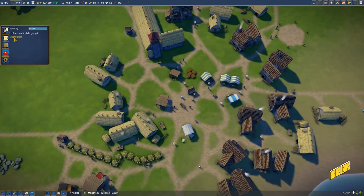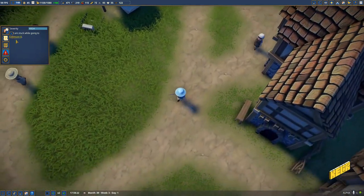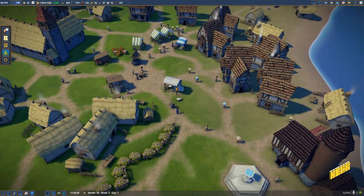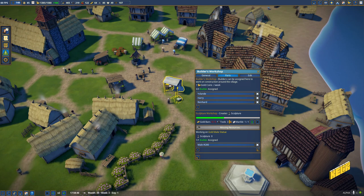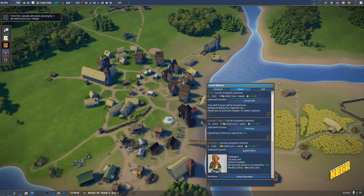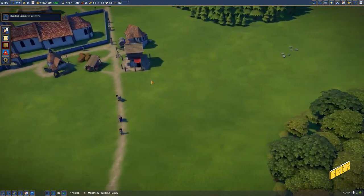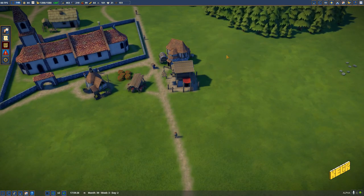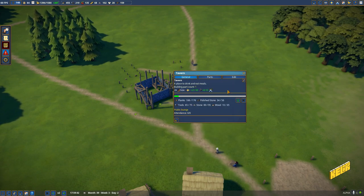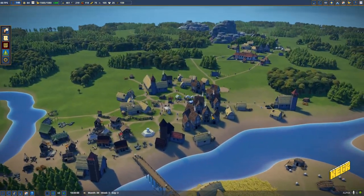I am stuck going to extension V — we had the same extension V problem before. Why are you stuck here? There are some issues with the mapping. Part one is complete. This culture workshop and their requirement for gold — man. The brewery is complete, so we can assign a person here. Let's get this done as much as possible.